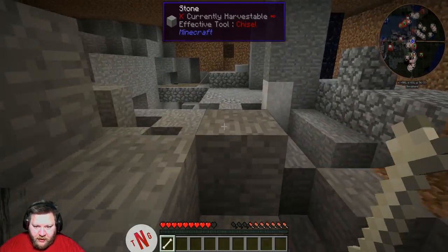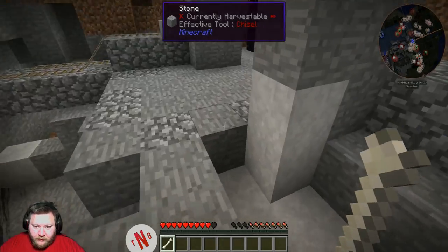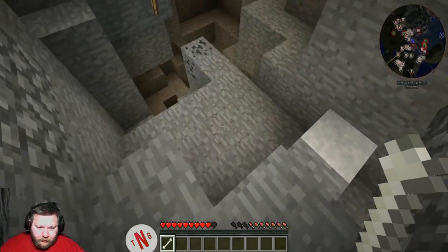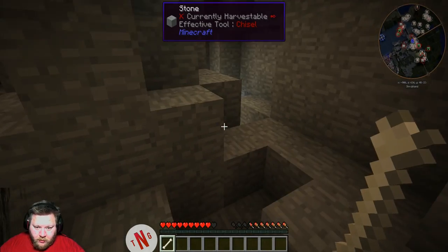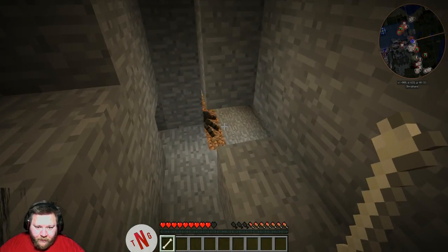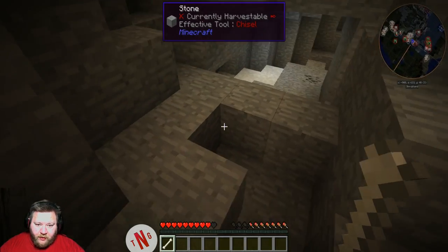Let's see if we can't get back here. Marble — cool. What's down here? New terrain? Nope, it's not — there are torches, so there's not new terrain here.